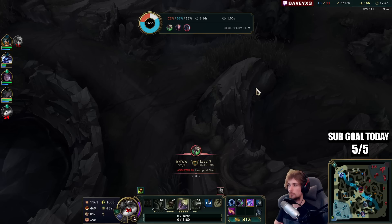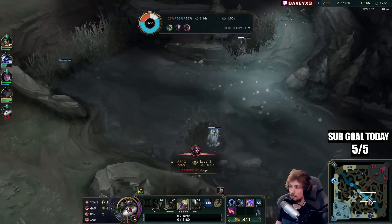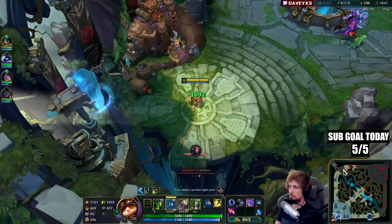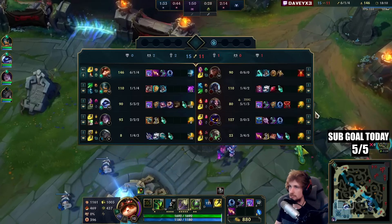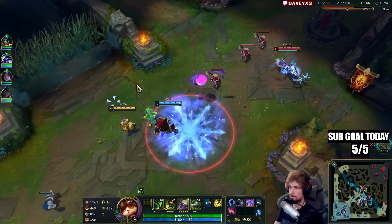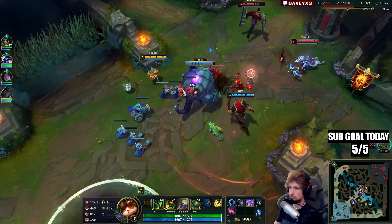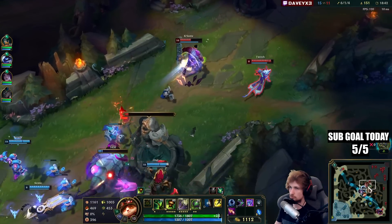Let's go for Rabadon's — that will help with the build we're trying to get. We have Ludens, which will proc all the time when I hit someone, and Gnash's Tooth for attack speed. I need to get Rabadon's to maximize AP damage, and then afterwards Void Staff for maximum damage on my shrooms. We have a lot of gold we're not using currently. Drake spawns in 20 seconds — we're going to shroom the entire place. Let's get the wave as well. Time to shroom.